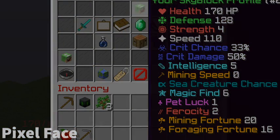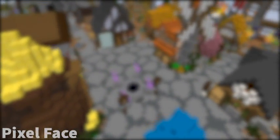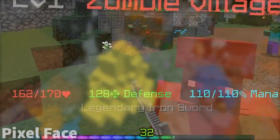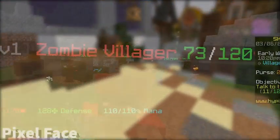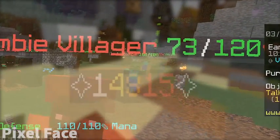Stats. Stats in Hypixel Skyblock are a massive part of the game and may be confusing when starting, so I will be giving you a basic breakdown. There are 14 basic types of stats, but we're only going to be talking about health, defense, and strength today. Health is how much health you have before you die. Defense is how much health is actually taken when damaged by an opponent or a mob — the higher your defense, the less damage you'll actually take. Strength is how much damage you deal, so the more strength you have the more damage you will accumulate on hit.